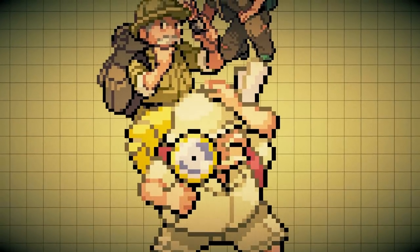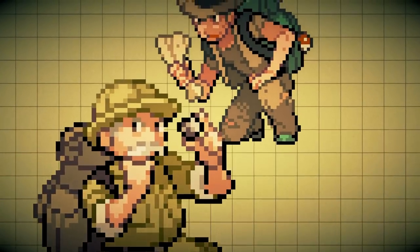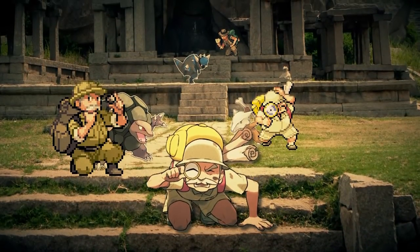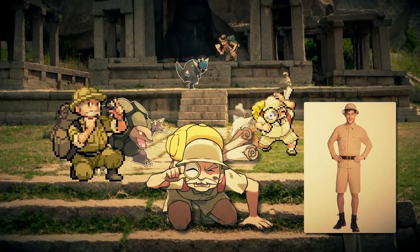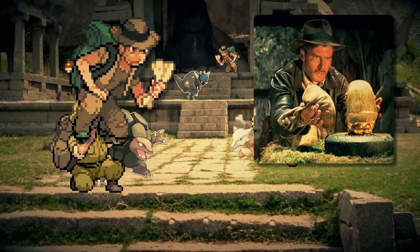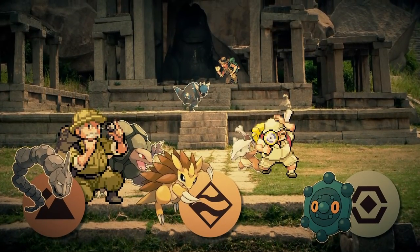Ruin Maniacs are crazy about archaeology, exploring ruins and ancient caves to uncover the secrets of our ancestors. They are typically old men wearing stereotypical explorer garb, but in Gen 4 that's just Indiana Jones. And they use a combination of rock, ground, and steel type Pokemon to help them in their work.